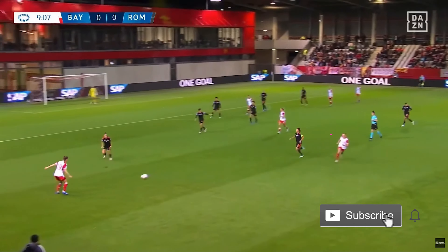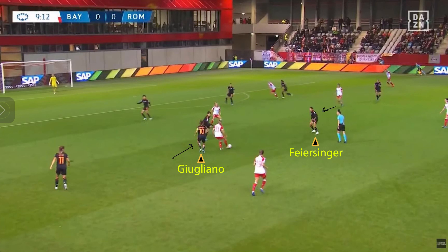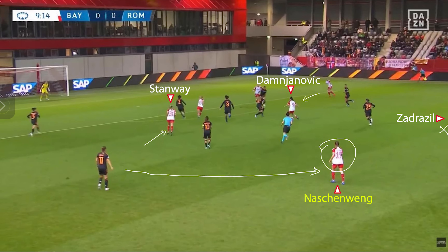Another quirk of Roma is what's expected of their wide centre midfielders out of possession. Gugliano pushes out to put pressure on Stanway, and similarly Fiersinger pushes out too. Whilst that puts more pressure on those deeper line plays for Bayern, it meant there was more space for the forwards either side of Kumagai to potentially link up. We can see Gugliano and Fiersinger not really affecting play, with a ton of space either side of Kumagai for Bayern to exploit. As the hard-running Damjanovic looks to create centrally, Stanway is high, meaning deeper we have Zadrazil paired with Nashwing having dropped to become the left-sided centre defensive midfielder.